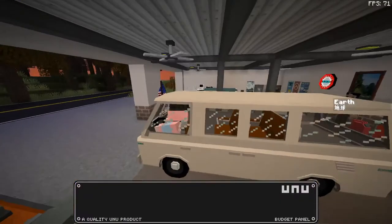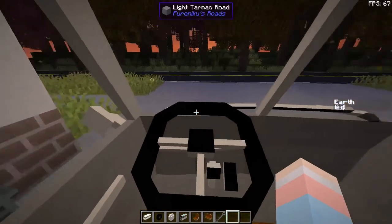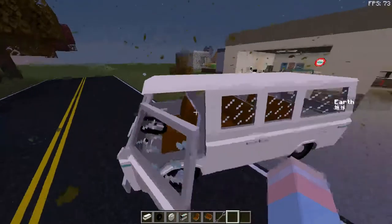You can go ahead and start driving — it'll show up in third person still. You can drive it everywhere and it's fine — it's a minibus.